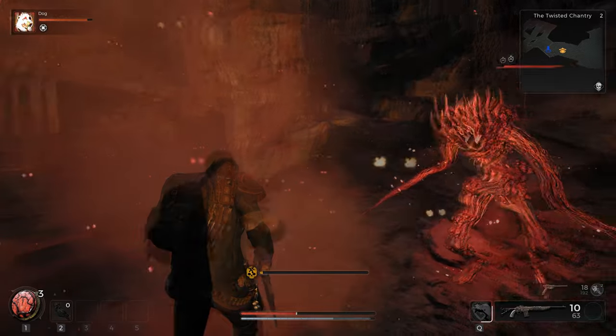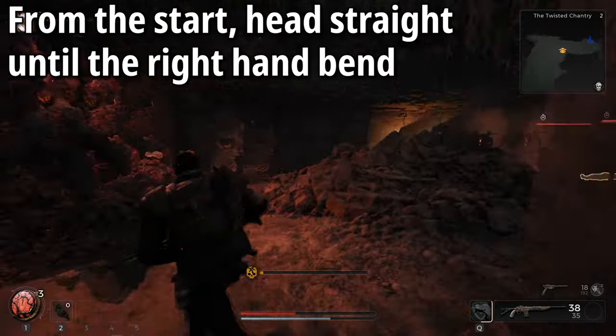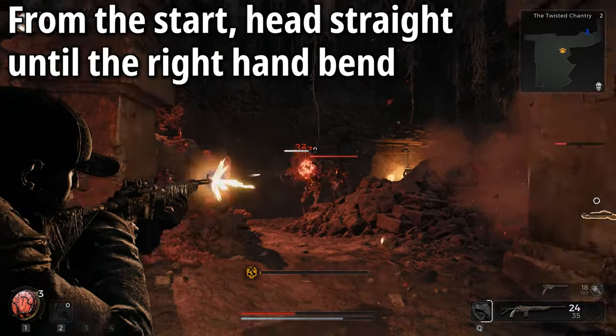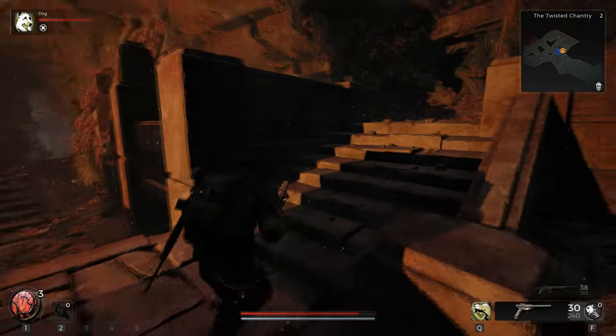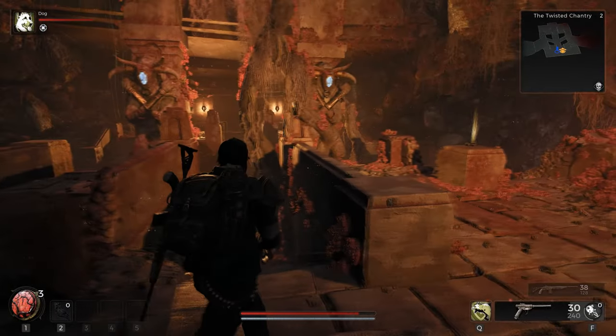Now, all you need to do is head straight down this corridor. This will take you to a right-hand turn, and you'll be fighting some enemies pretty much when you get to this right-hand turn. So make sure you dispatch with those as quickly as possible. Now, after you've managed to dispatch all the enemies in the area, you'll come across a courtroom with multiple stairs and several statues in the middle.